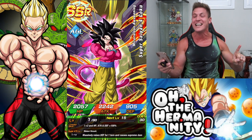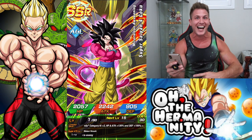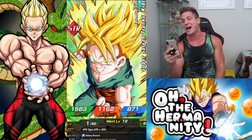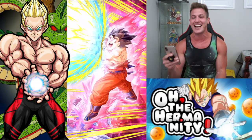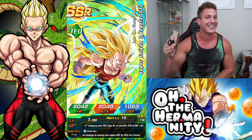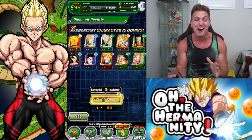We pulled all the other units - we pulled all the other units - and Goku shows up just like that. Wow, that is what I'm talking about guys! I'm so happy that I went into this banner again. I'm so pumped right now. It's that iOS lock right there. Oh my gosh guys, we did it! We hit it! We got Goku!